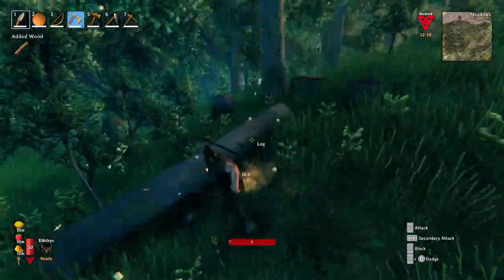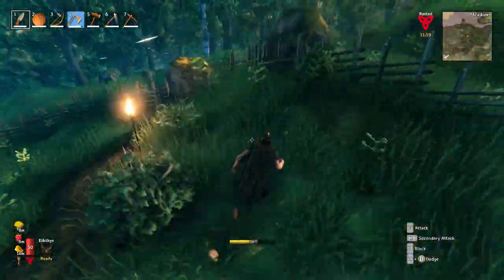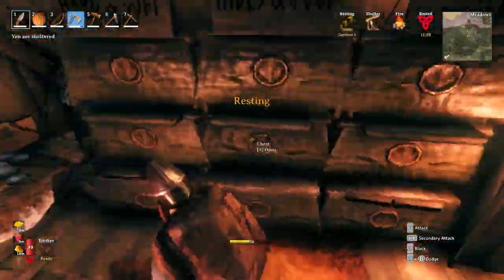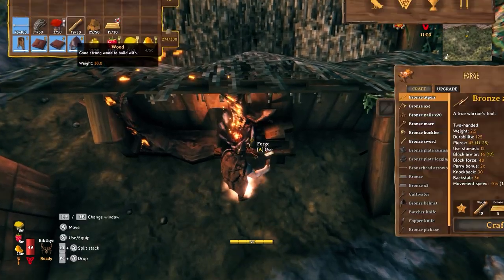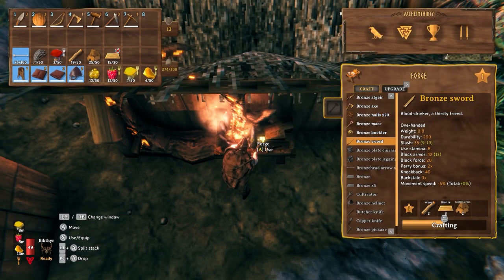Cut it, cut it, chop it, cut it. Bringing it back — chop it, cut it. Now ready to build that sword. I put the bronze over here, and now we've got our first bronze sword of the era — going to really speed up the whole murdering part of the game.